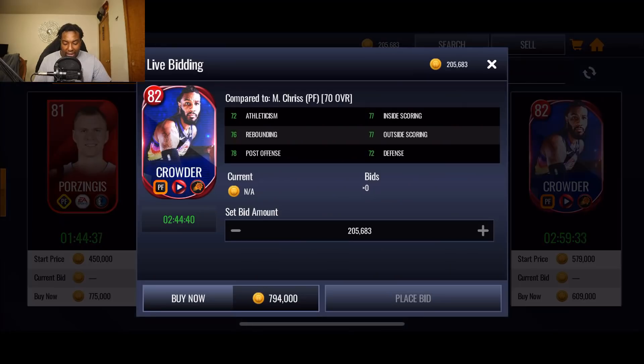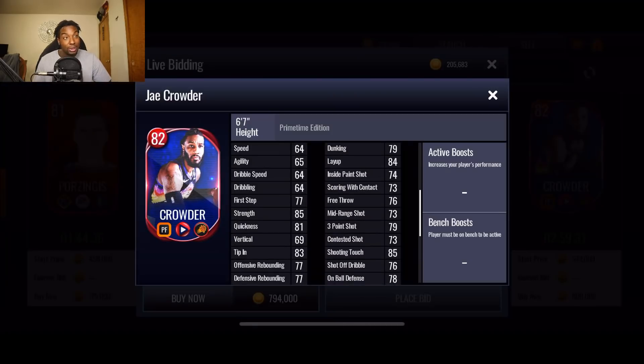We also got an 82 J. Crowder. I was going to make a whole video about the new primetime campaign, but it's pretty straightforward — all you do is grind the events, get the collectibles, throw them in the sets and boom. So I didn't make a video about that. Let me know your progress down below on the new primetime players.